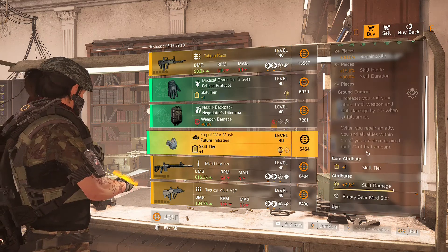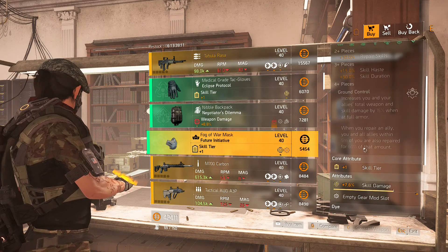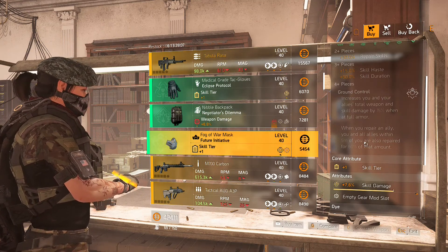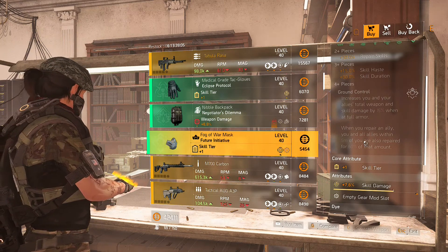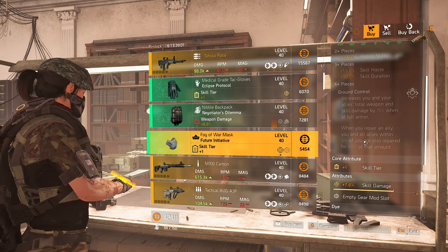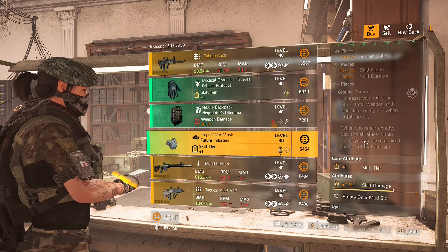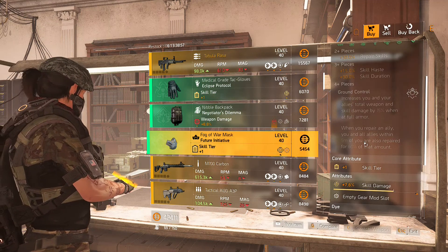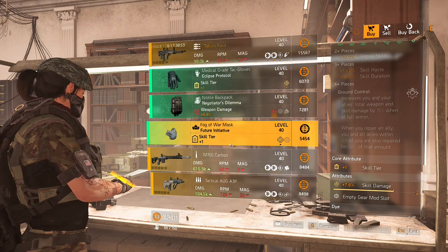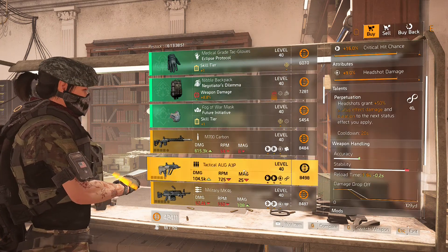We also have the Future Initiative — the best in slot healing gear set. I don't care what anyone says, this is a very amazing healing set whether you're in the raid or doing legendary missions. If you're running legendary missions, reroll to skill haste. If you're running the raid, you're going to want to reroll repair skills. That's it for this vendor.